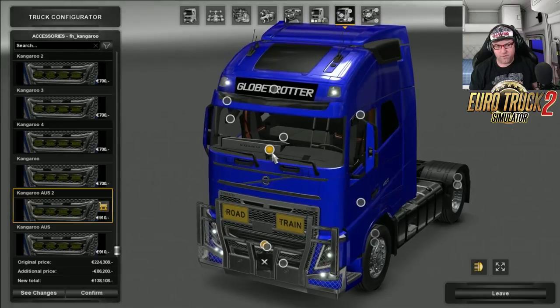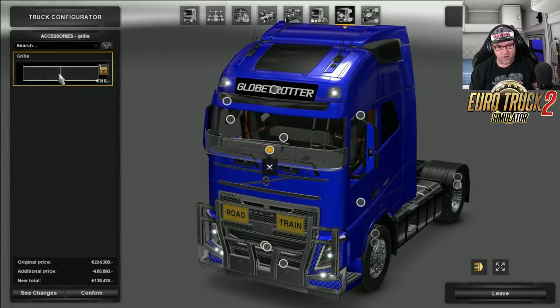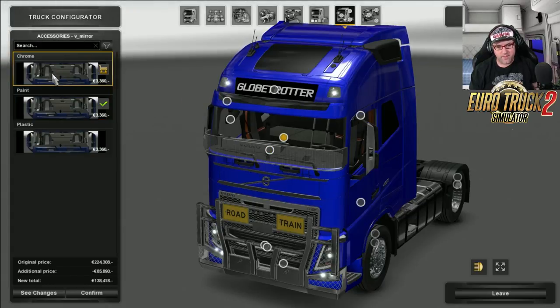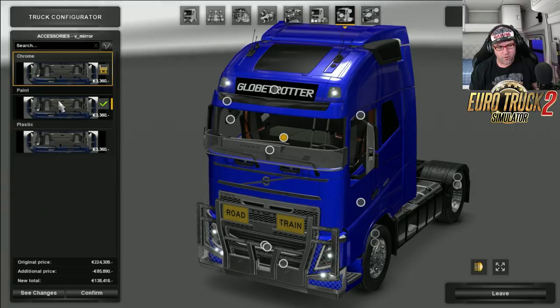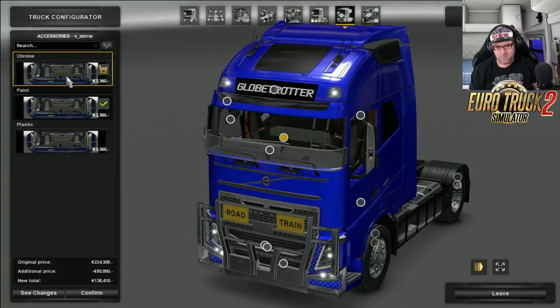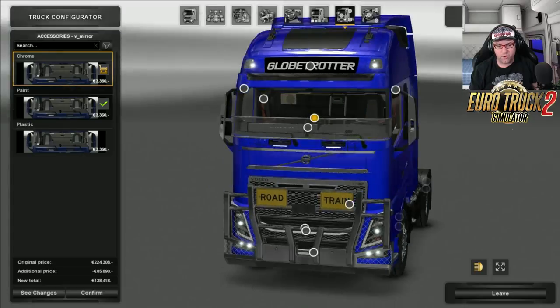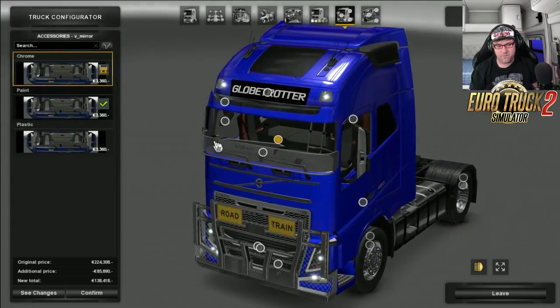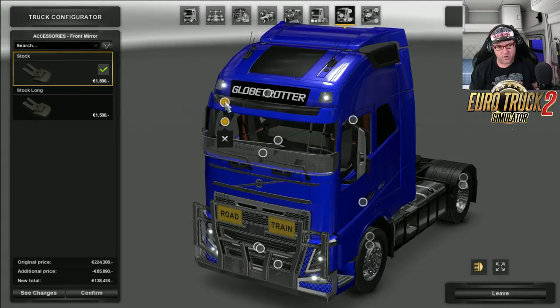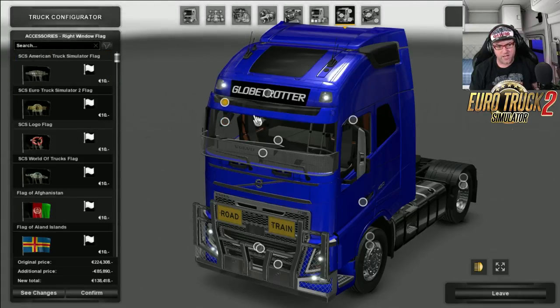Moving right along — up the top here you can get your bug deflector. It's a bug guard, not a grill guard. Inside there are the mirrors — you can go chrome, paint, or plastic. I'm torn between chrome and paint for this model. Then we have long or stock mirrors. I'm going to go stock. You can't actually change the sun visor in this one.